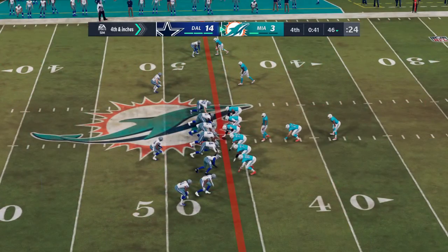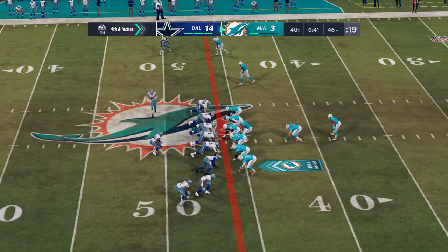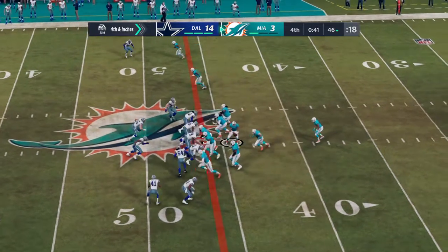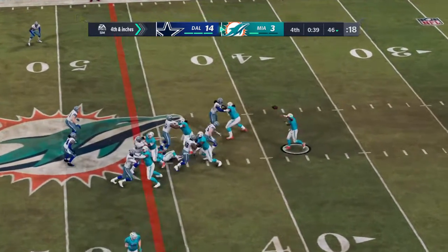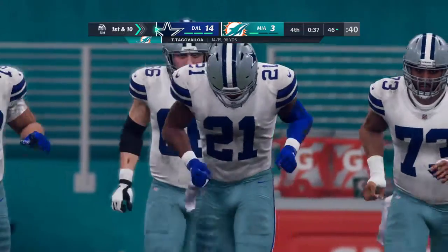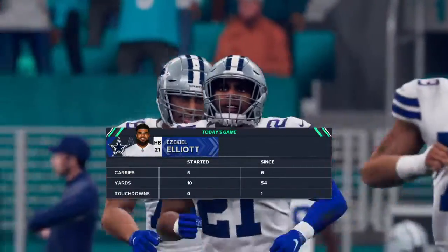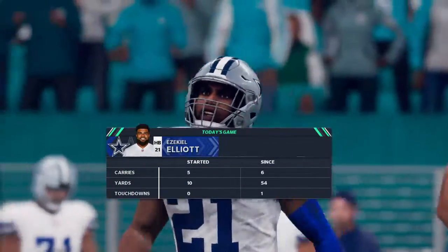They're going to try and keep hope alive here on fourth down — they're going for it. Here's Tua with it, and that is incomplete. They had to go for it with such little time remaining, and Dallas will take over in terrific field position.